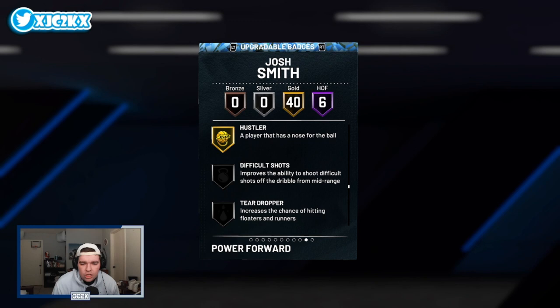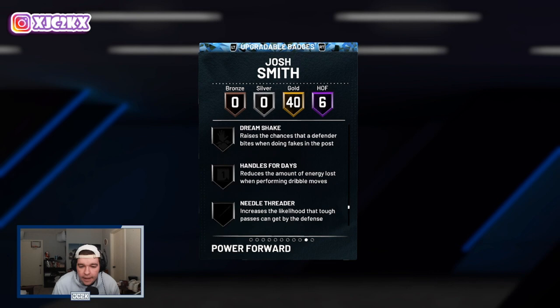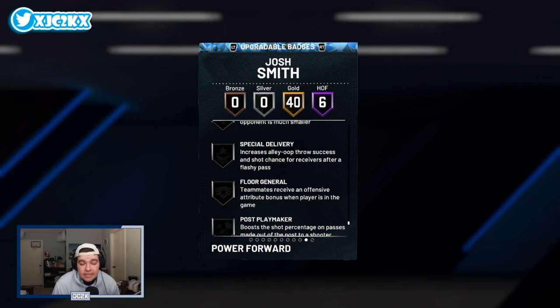Box would be another good badge for rebounding, and Worm as well. He probably won't get Handles for Days. Dead Eye and Sniper can be good additions. He does not get Limitless Spot Up, which is a little disappointing, but I don't think it's going to hold him back too much. When he's badged up, I do think he's going to be a top power forward in MyTeam.